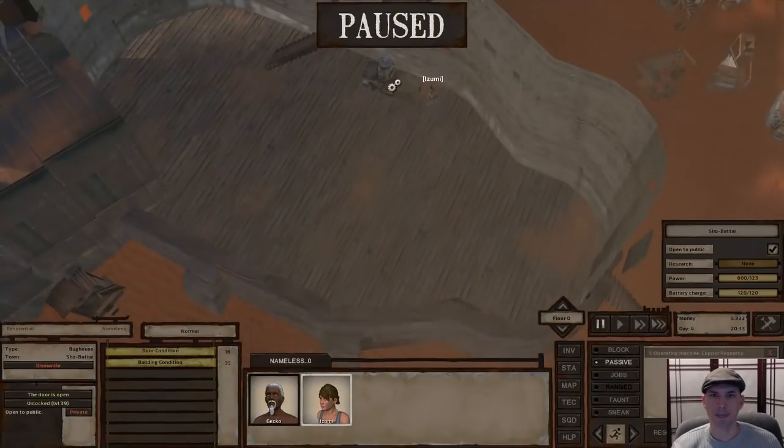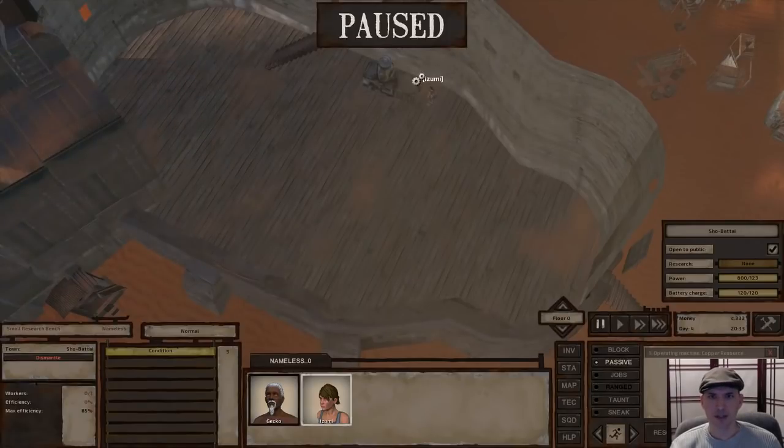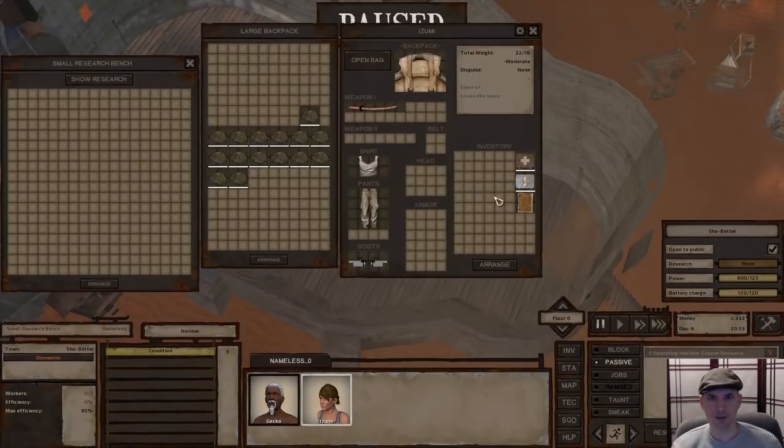Let's go to research. To get tech level two, yeah, we need to know small house, and small house takes two books. Well, I guess we won't be able to do much research tonight. I was hoping we could.